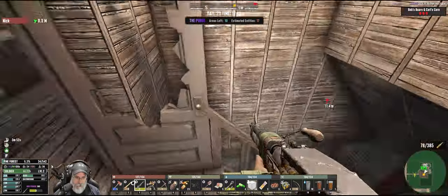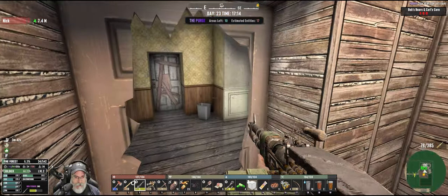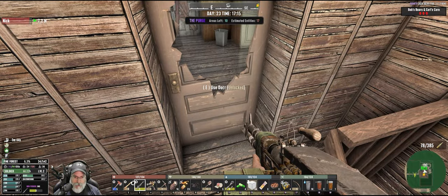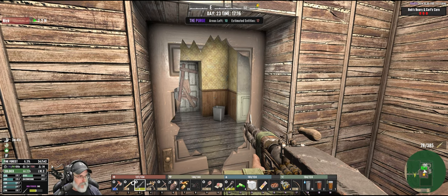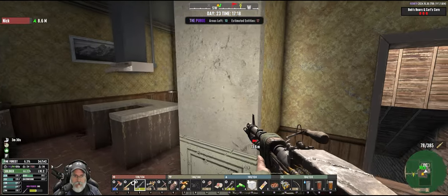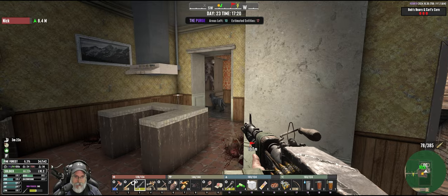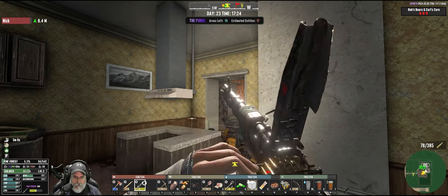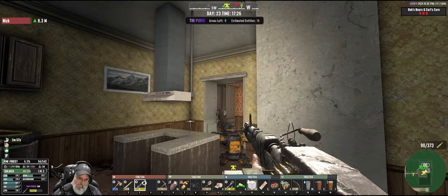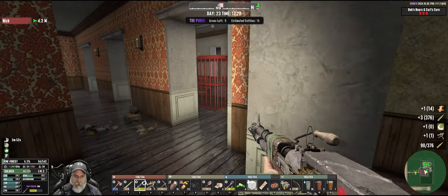Oh shit, that's a feral white! We'll let Nick soften him up a little bit. He's gonna hit this door once and it's gonna break. Oh, Nick's not even taking damage at all - I guess the white can't hit him. Well that works. Nick, have I ever told you what a good dog you are? Fucking A, man, that was awesome.